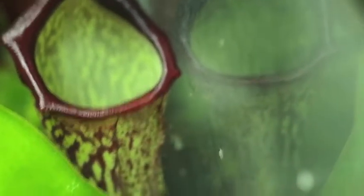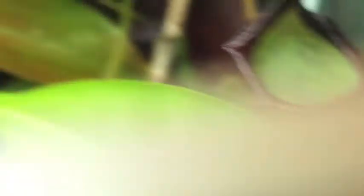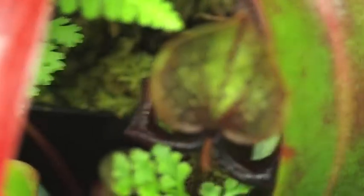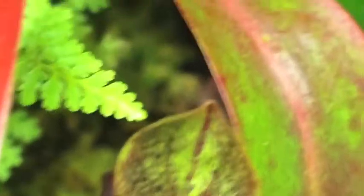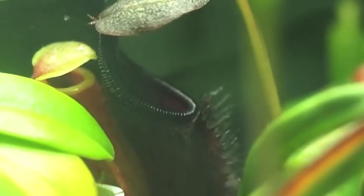This one's Maxima by Campanulata — very cool. And the other pitcher is kind of hiding. Then we have Singalana by Boschiana. Her Nepenthes lorrei opened a pitcher — very dark, very slender.